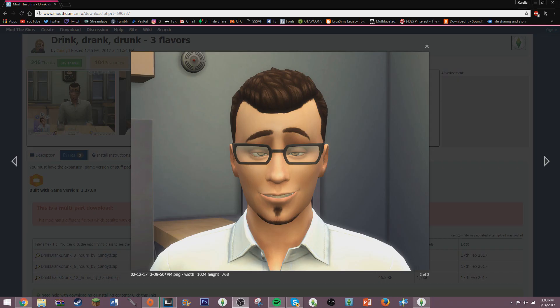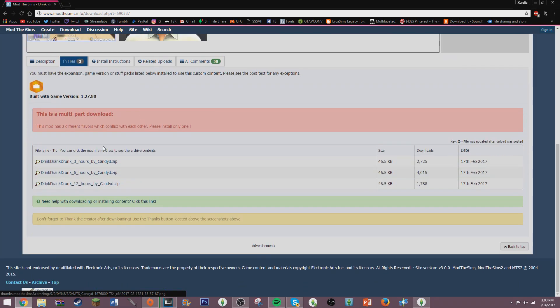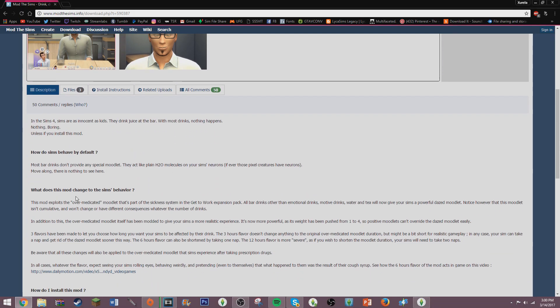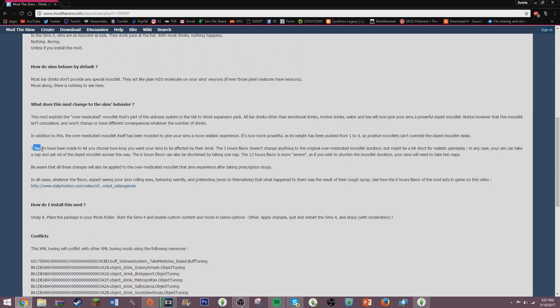Okay so this is just a picture from the mod — I thought it was a funny picture, looks a hot mess. So this mod exploits the over-medicated moodlet that's part of the sickness system in the Get to Work expansion pack. All bar drinks and other emotional drinks, motive drinks, water, and tea will now give your Sims a powerful dazed moodlet. Note that this moodlet isn't cumulative and won't stack.